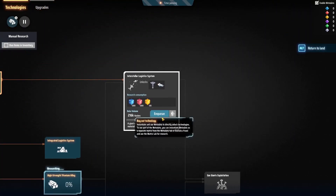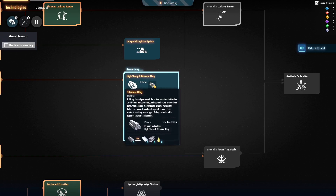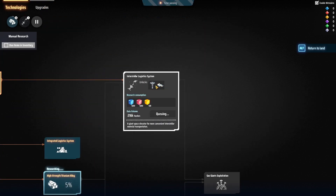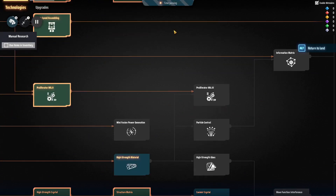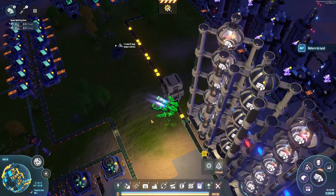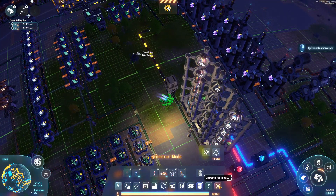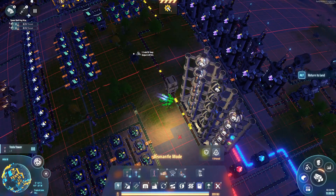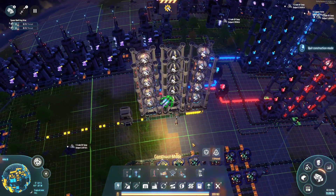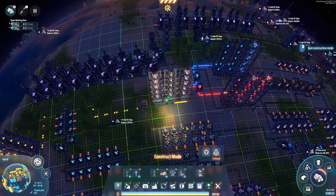I need high strength titanium alloy, and then I want interstellar logistics — those are the two that I really need. So I need steel, titanium, and sulfuric acid to make this high strength titanium alloy, which is what I need in order to not only build the vessels and the tower, but to build the reinforced thrusters. We need to get all of those things in order to make this happen. I also want to move that power pole over one, because ultimately we're going to have another line of science going in right there.